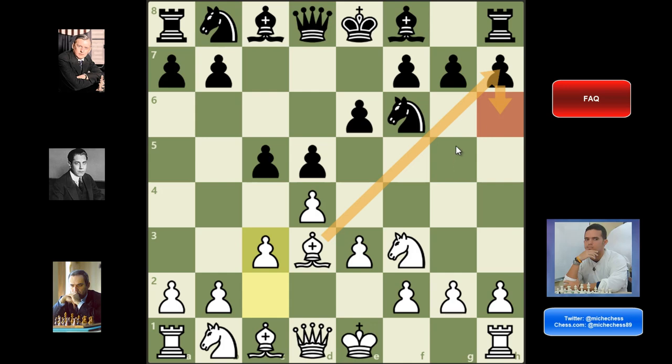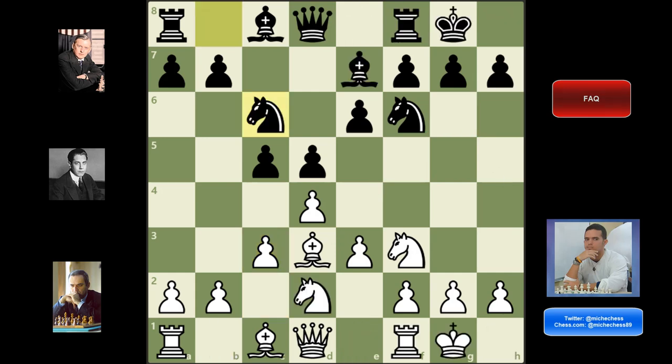Third, can black play h6 to avoid the Greek gift sacrifice? Yes, and when they do, you won't be able to play the Greek gift sacrifice at that moment. However, h6 creates a weakness that you might exploit later with bishop takes h6. Also, they are wasting a move, giving you an extra tempo to improve your attack and create threats. So h6 defends against the Greek gift sacrifice specifically, but that may be all — white still has plenty of ideas.